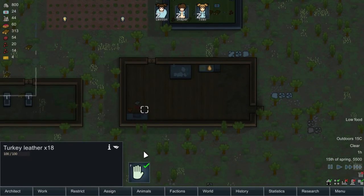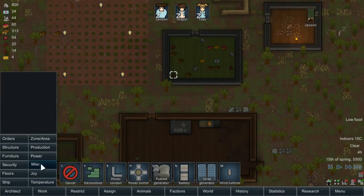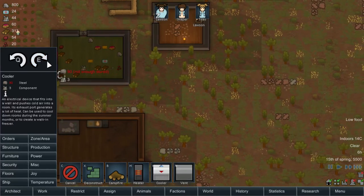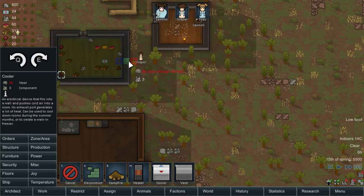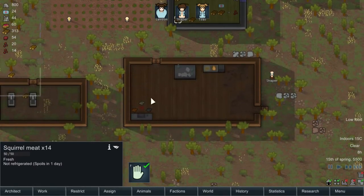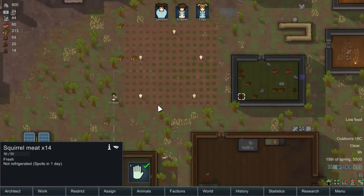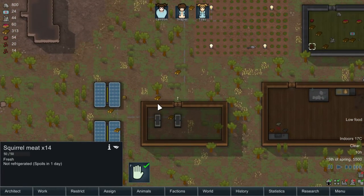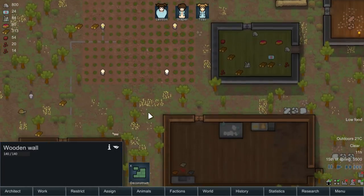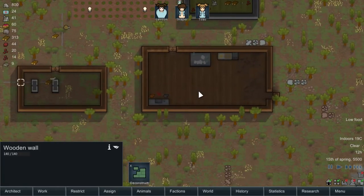I do need people to start cooking, though. I'm going to set a cooler up. We want to make sure that the cold part is blowing inside, obviously. There we go. We are running out of food. The power should start feeding into our batteries soon. The problem is that everyone is so busy — no one has time to cook.